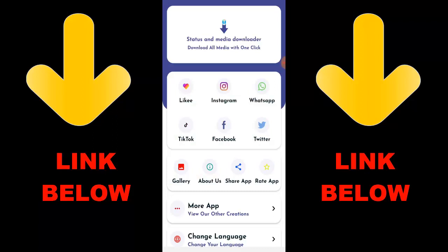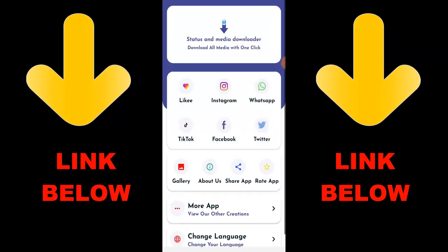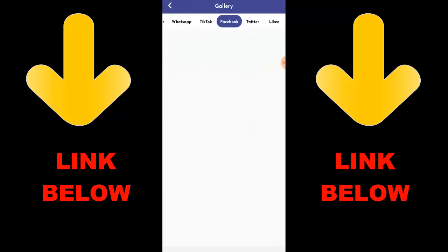Hey guys, check out this trending app called Status Media Downloader — download all media with one click. You can download any videos or pictures from any social media including Likee, Instagram, WhatsApp, TikTok, Facebook, and Twitter all in one click. Just download the app, copy a link, paste it in the app, and download. Check the link below to get the app — you can download any videos or media you want from any social media platform.